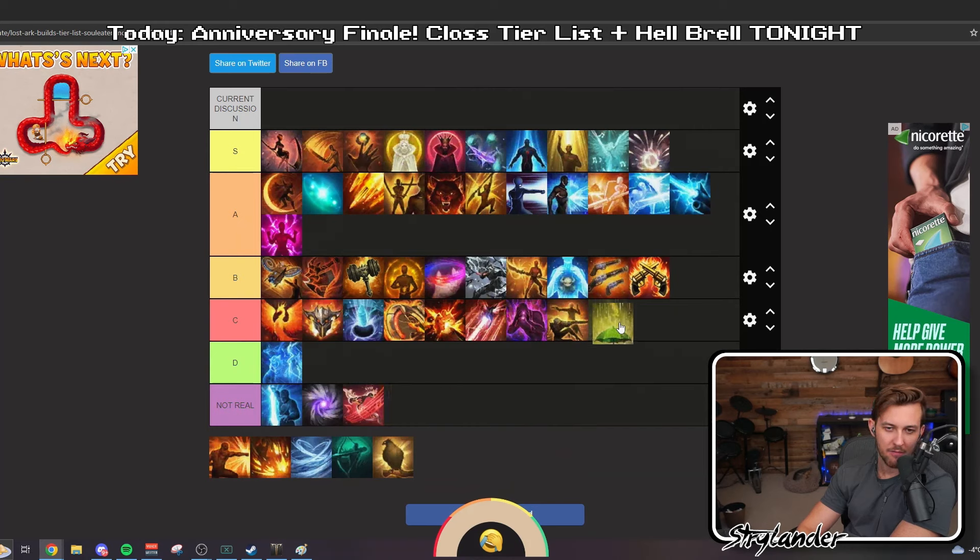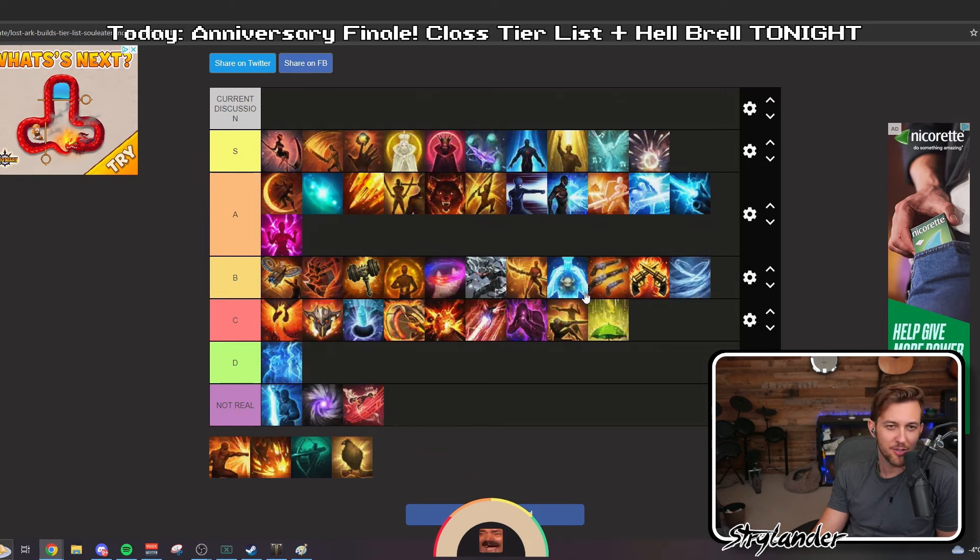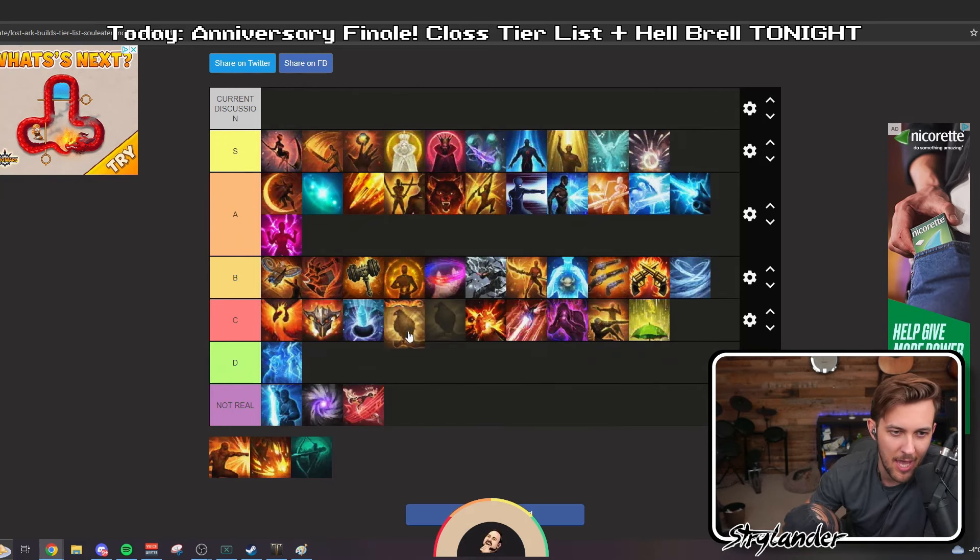Drizzle — I'll be honest, I don't think I've seen a Drizzle do a whole lot of anything yet. I think we're going to throw Drizzle in C — it's better than Calm Overflow. Wind Fury — as much as I hate to say it, I do think Wind Fury is better. It's not better than Barrage, not better than Pred. I think I have to put it in B. I don't think I've ever seen a Wind Fury destroy everybody, whereas a lot of the other classes in A and above I've seen do exactly that.